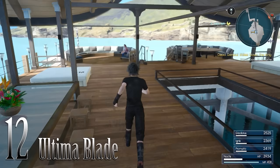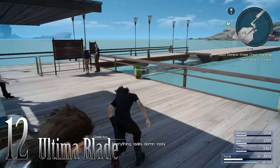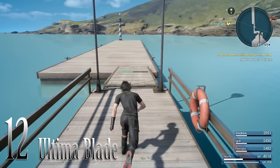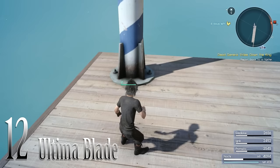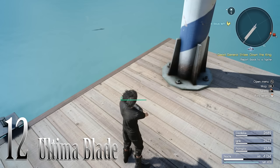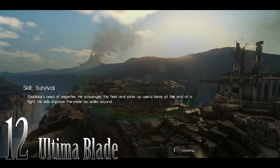For the first quest, Cid is looking for a rusted bit. Go to Galdin Quay, the dock where the ferry is. There's a tall pole with a swirly blue design on it — go past Dino and run all the way down to the edge of the dock and it's just sitting right there. Pick it up and take it back to Cid. After giving it to him, it's important that you complete two hunts. Go into Takka's place, grab a hunt, do it, come back and do another one. Then go rest at the trailer. When you wake up, Cid should call you to say your item is ready — the Engine Blade 2.